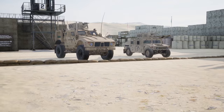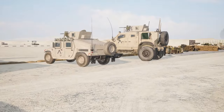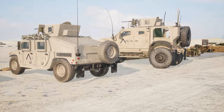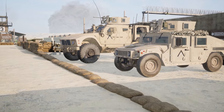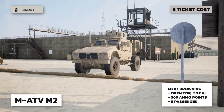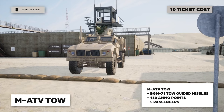The Marines have access to a couple of MATV .50 cal options: the open-top and the remote weapon system (RWS) version. They also have access to the TOW version of the MATV. For more information on MATVs you can check out the U.S. Army vehicle guide. The MATV CROW M2 is a remote weapon system that holds 300 ammo points and four people. The MATV open top holds five people and 300 ammo points. The MATV TOW holds 150 ammo points and five people, but packs quite a punch with the TOW mounted on top.